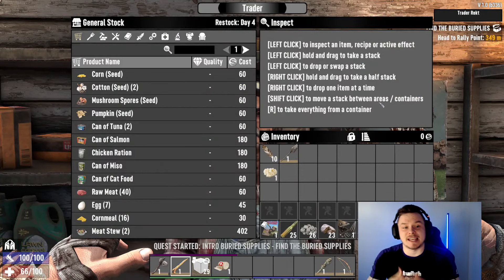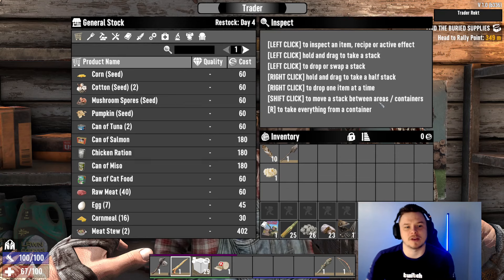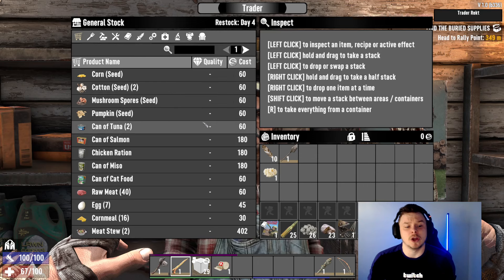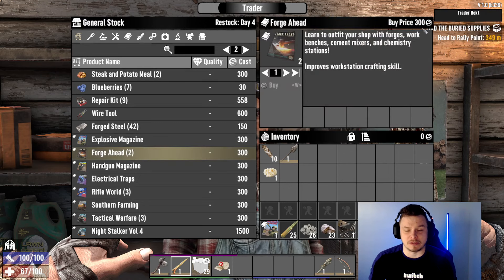Every four days he will respawn different loot. All traders sell different loot and they all respawn at the same time. The trader is immortal — he cannot die, and you cannot stay in here during night time. The first thing we need to look at is what does he have that's important. I will explain what magazines do later on, but these two magazines are very important.